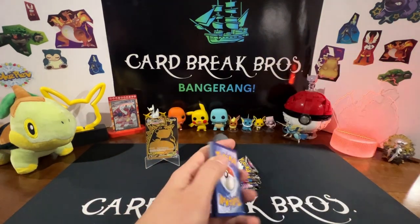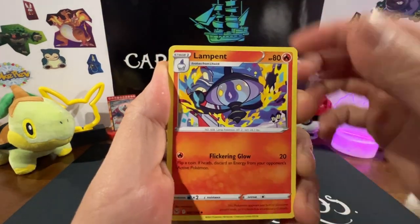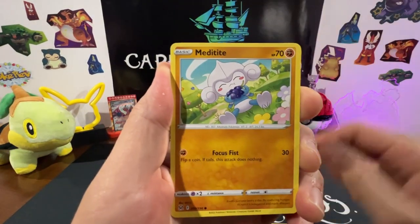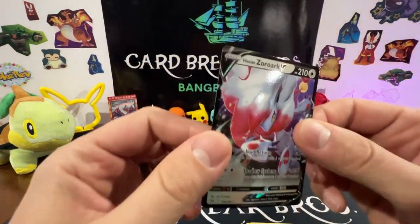Good card! We got Psychic Energy, Silcoon, Lampent, Rhyhorn, Aipom, Roselia, Meditite, Gift Energy reverse — and we got a Hisuian Zorark V! Take it!